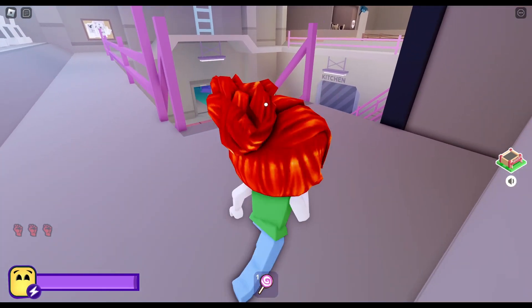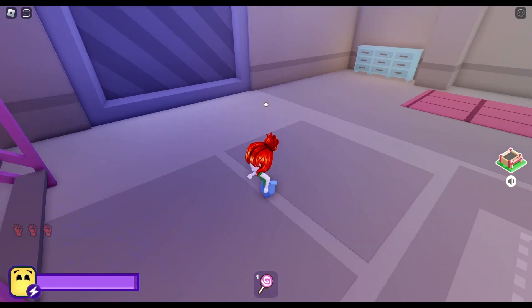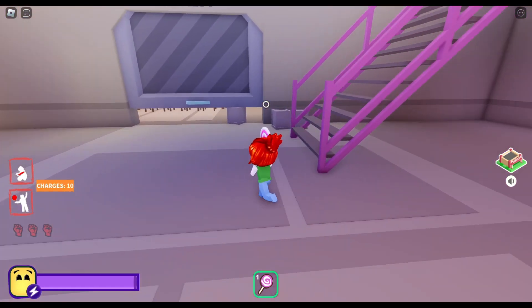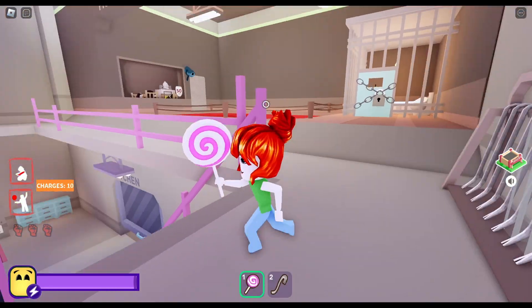Now we need to go downstairs and get Acrobar. Let's go up here and get Acrobar.